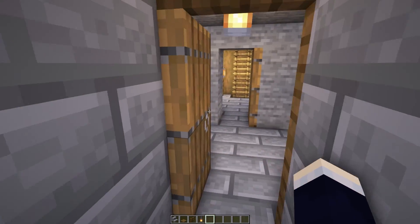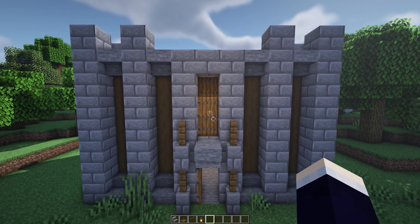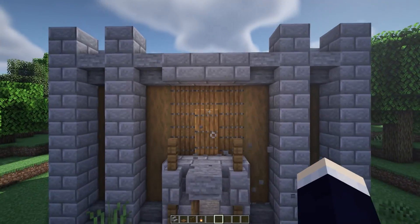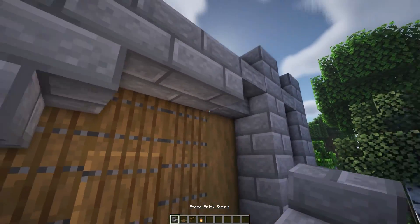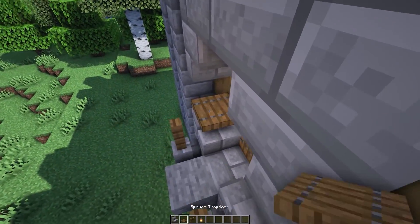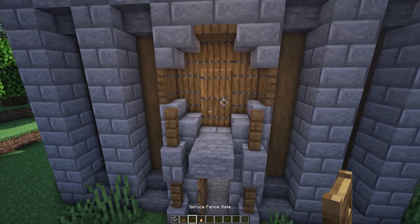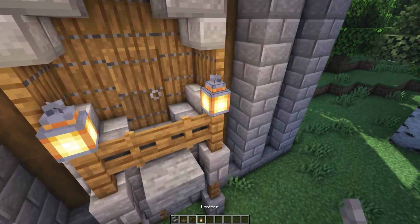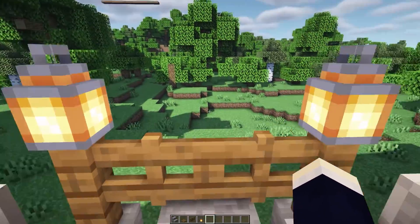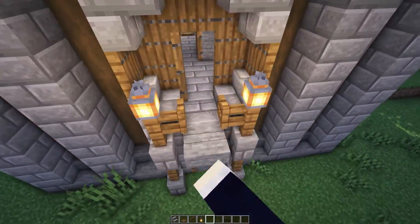Now let's open the door and head outside onto the little balcony. Remove these six stone brick blocks, then replace the top corner ones and the bottom corner ones with some stone brick stairs. Then in these gaps let's place in some trap doors all the way along, then place a spruce fence gate on this block here and two lanterns just like this. Heading back in, you can see this is just a cool little balcony — mainly just for show but still kind of functional.